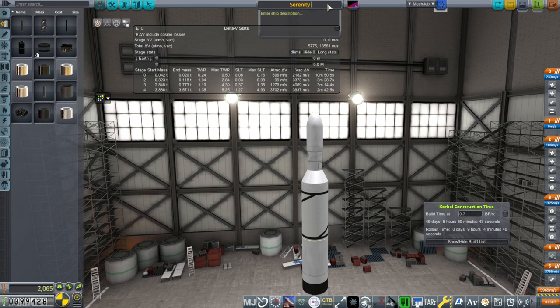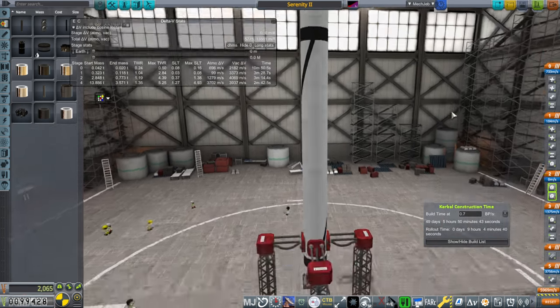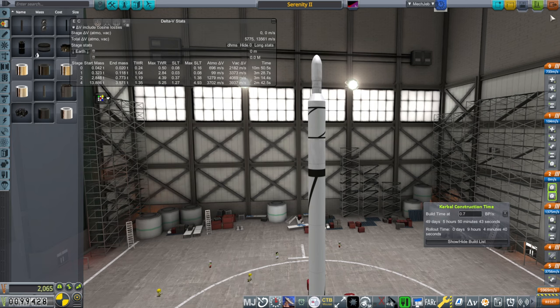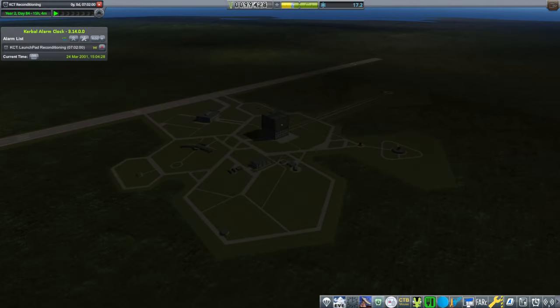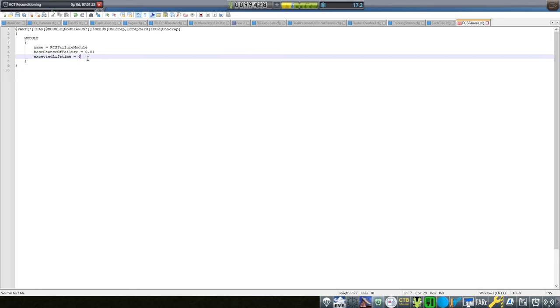We'll call this Serenity 2 — we've changed quite a lot of things. Can we build it quickly enough though? 49 days — we basically have one shot. I'm worried about those RCS failures, so why don't I make a fix for that too. Base chance of failure: 0.1 — I'm going to go 0.01. And I'm going to make the expected lifetime 60. I'll make this a patch for OSCRAP that comes with RP2000 as well, and all these will be bundled in the next version of RP2000.